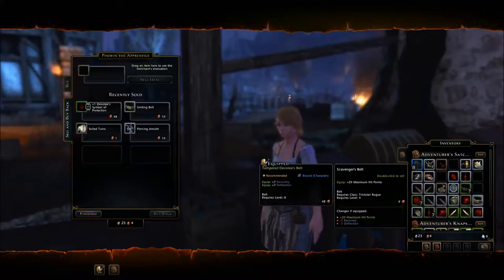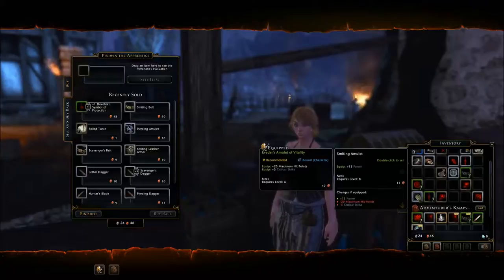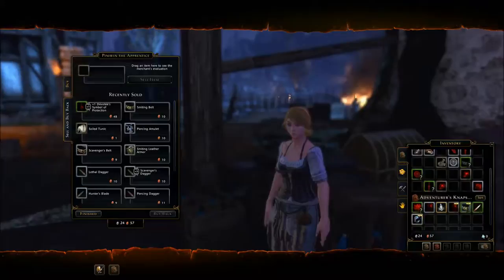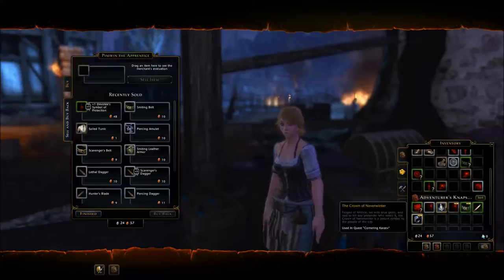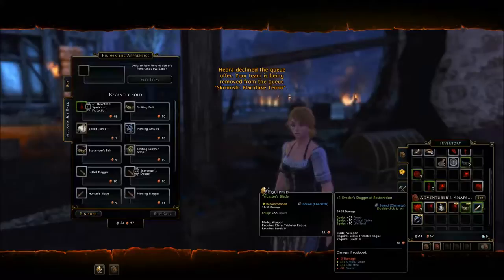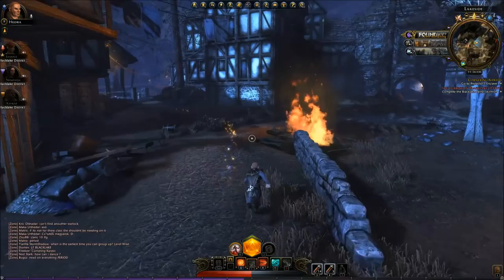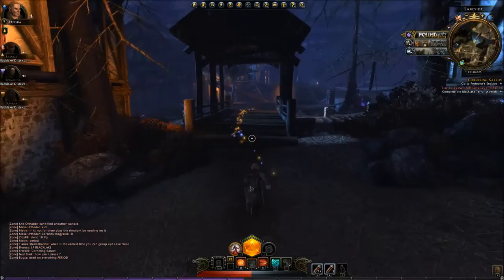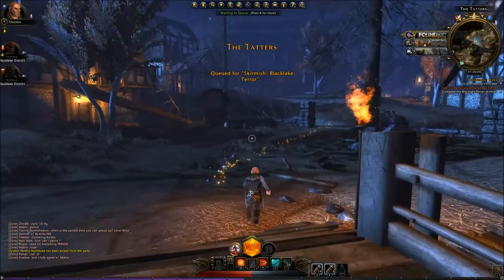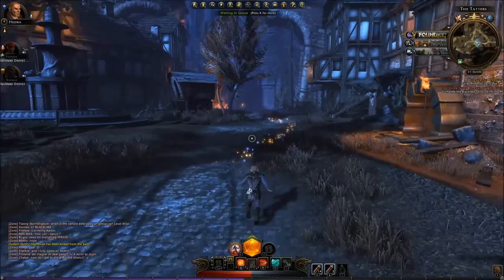Get rid of that, get rid of the scavenger's belt, get rid of these daggers I don't need anymore. Is this better than what I have? Yes — I have to be out of combat first. We're done for now. I missed something about the skirmish. So guys — not to sound like a noob, but I don't know where to go. Oh, okay — we're queued for it, we're just waiting for a group. So it's like an instance, you basically queue up.